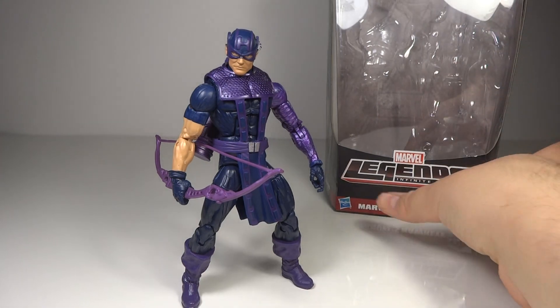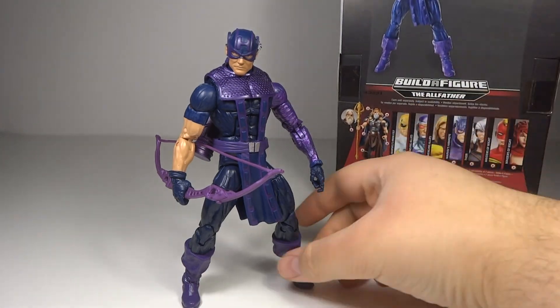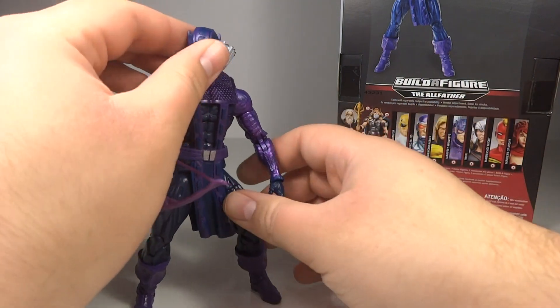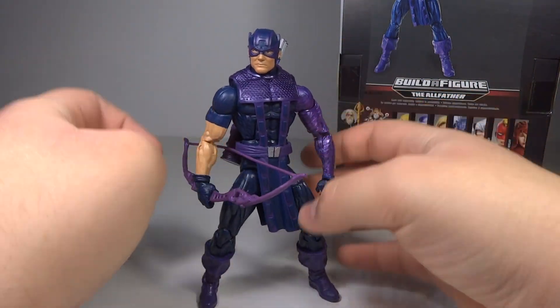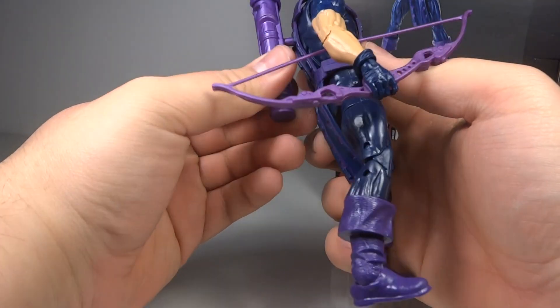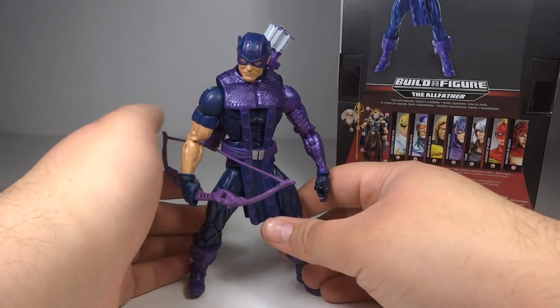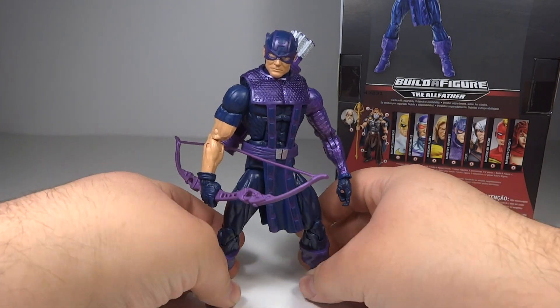Whether you're trying to build King Thor or Odin, you will need Hawkeye — he comes with the torso. The two Build-A-Figures share the same torso, so to build either one you will need to buy Hawkeye. He is going to be the most common figure out of the wave; everybody else is one per case, but Hawkeye is two per case. So I'd recommend that if you see a bunch of figures from this wave on the shelf, get the others first — you really shouldn't have a problem finding Hawkeye later. I went to a store that had four of this guy but only one Iron Fist and one Century.